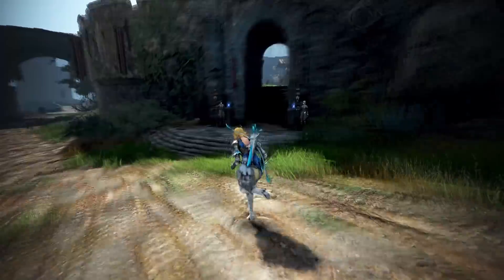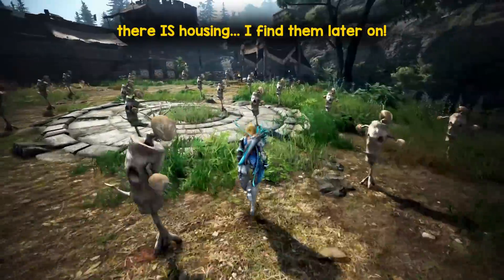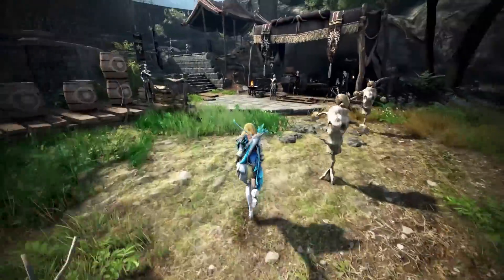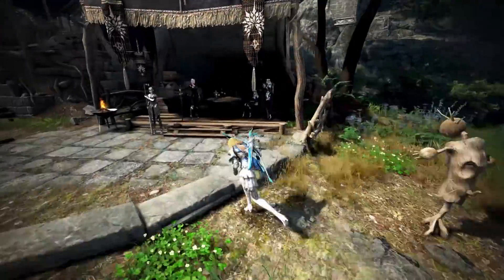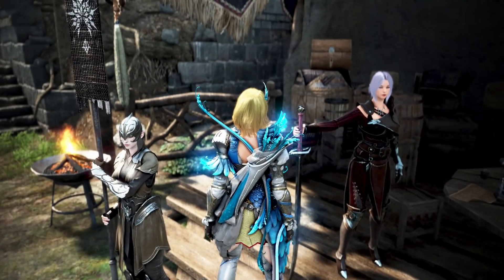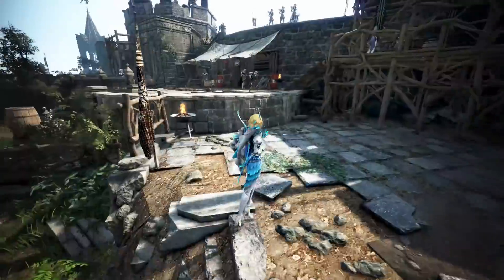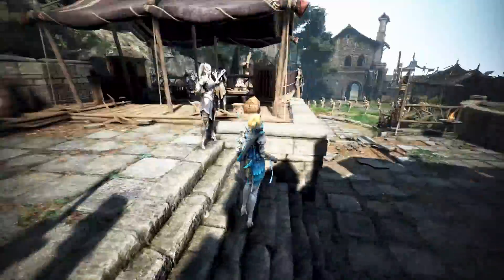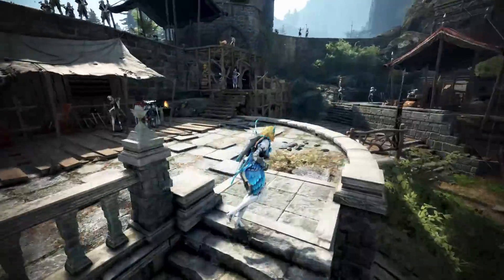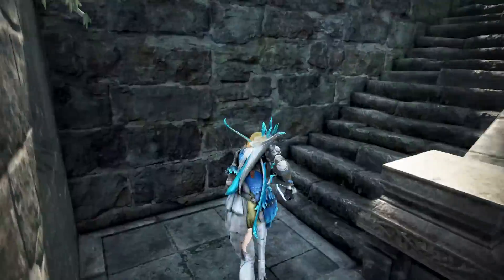I don't see any indication of where we could be seeing housing. Oh look — dummy training area! So you can AFK over here overnight if you need some skill points or trying to get some combat points. There's even a trainer, and the trainer's even a DK — nice.